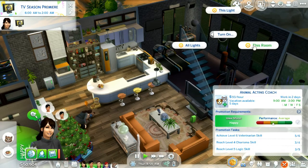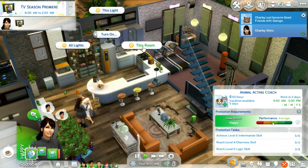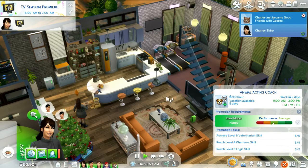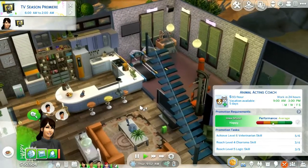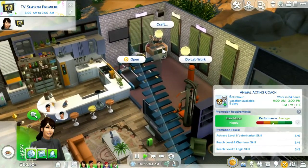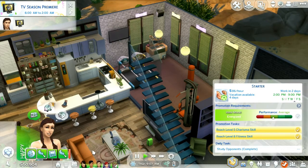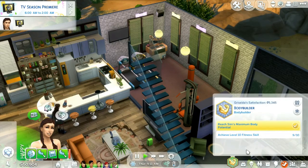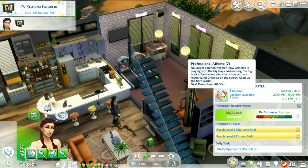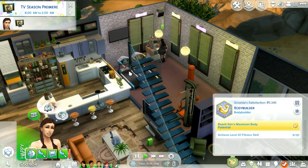I think I set auto lights but I do like some rooms being on all the time. Do lab work. Charlie, your Griselda — your turn. She's done everything she needs to and she's currently level seven. So she's got work in two days, which gives us time to work on her skills.